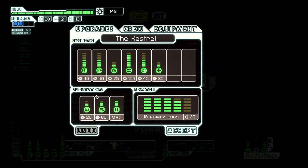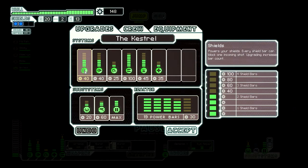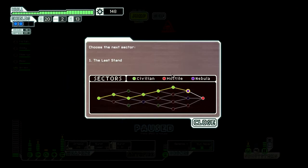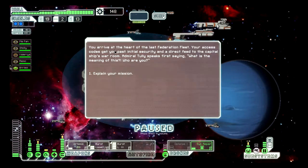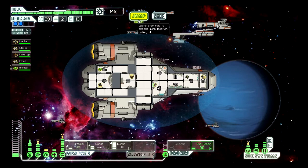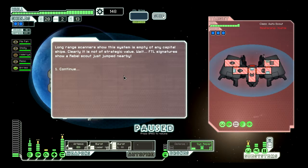I have two power bars, so if I forgo the defense drone I could get up to another shield. I think I'll let it go for now and jump. Last stand — achievement unlocked. No red shirts here. Explain the mission. The weakness of the fleet. Ten fuel. Those are all repair points. We'll go here. We can go to a repair point after if we have to.